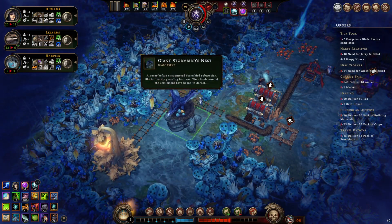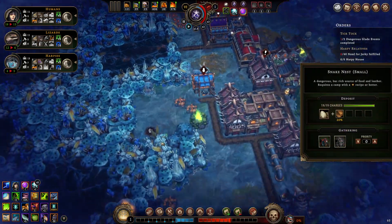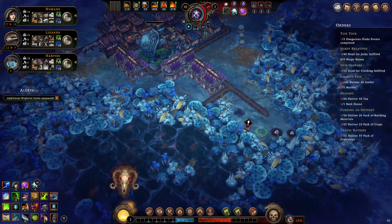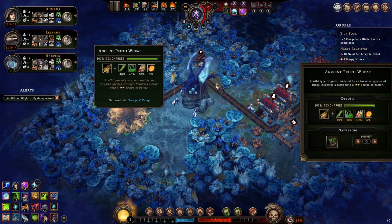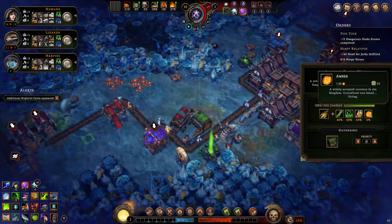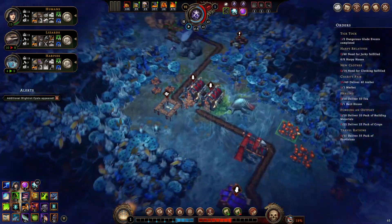I thought these stormbirds were the things I've been harvesting eggs from in many cities — but no, those are snowmests. Never mind, I'm completely wrong. I did think the nests seemed very small for such a big bird. Now we have the ancient proto-wheat: a lot of grain, reeds, and herbs. Herbs can be used to make biscuits, oil, and an occasional bit of amber — not super useful in my experience but much better than nothing.